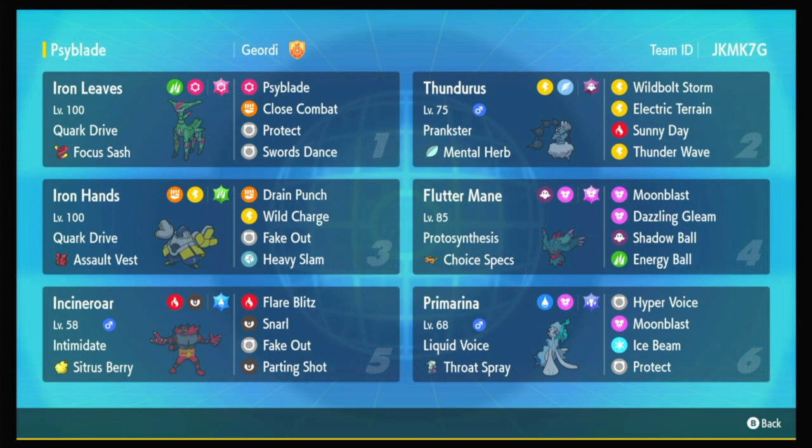To take advantage of the Electric Terrain as well, we've got an Iron Hands, which usually doesn't rely on its ability, but when it has the boost and it's on Electric Terrain, that Wild Charge can do some insane damage.